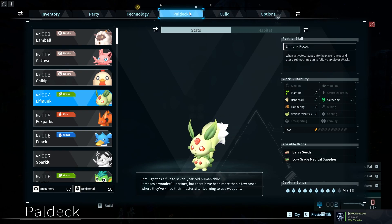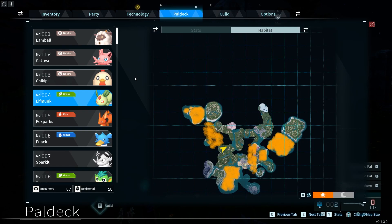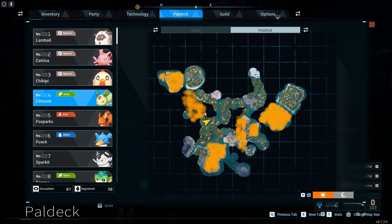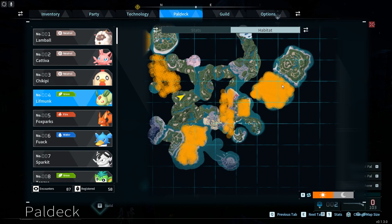To do this, first we'll need to open our pal deck, move to the habitat for that pal, and then you can see all of that yellow spray — that's where you can find this pal.